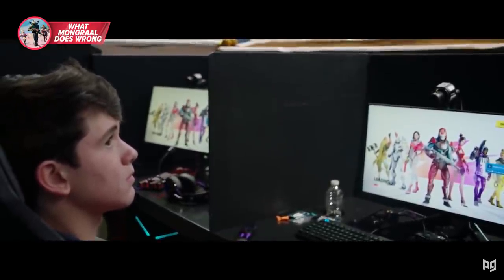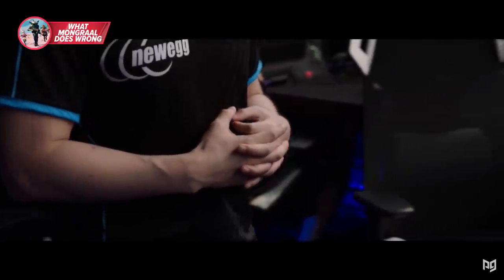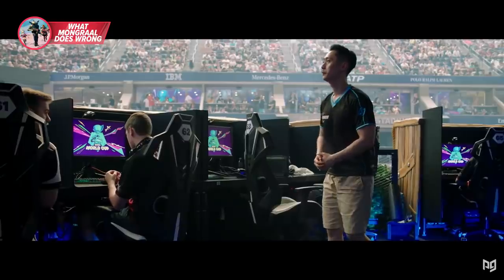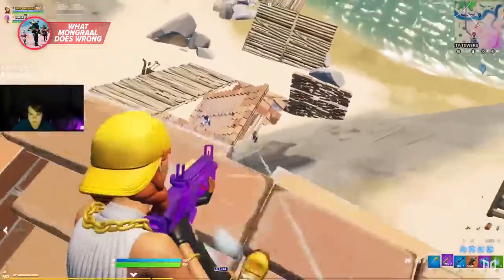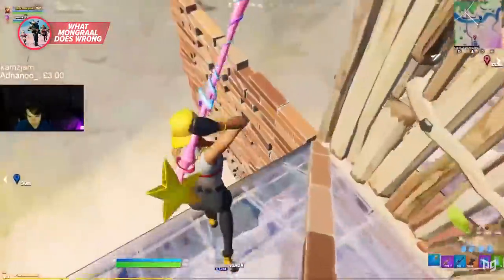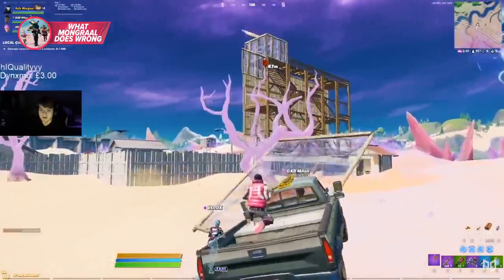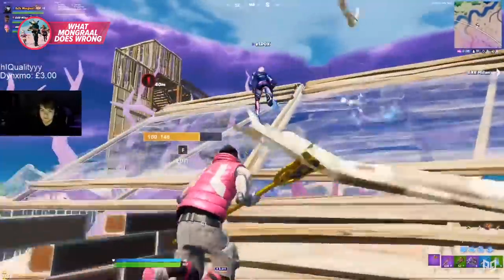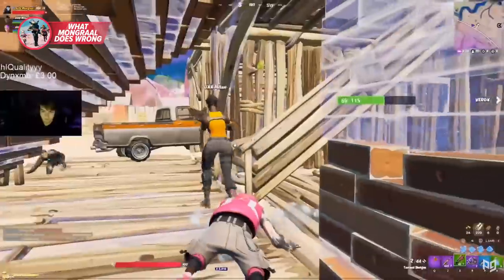Moving past tilt isn't easy and there's really no instant fix, but there are psychological tricks such as taking deep breaths or placing yourself in a positive, casual environment that really do help. Mongrel is at his best when playing duos or trios — we think that's because hanging out with friends calms him down and places him in a positive environment that lowers his stress levels, resulting in him thinking much more clearly.